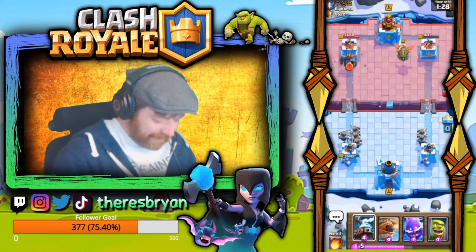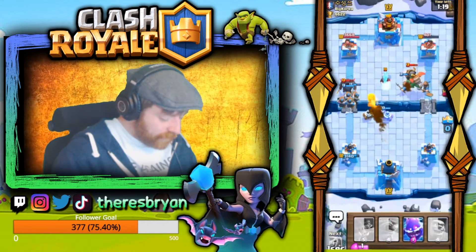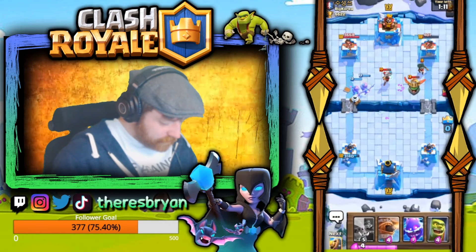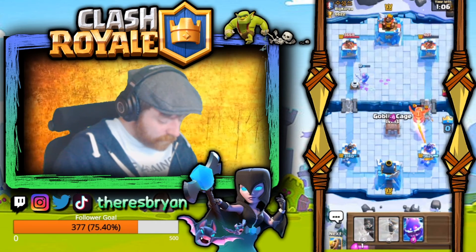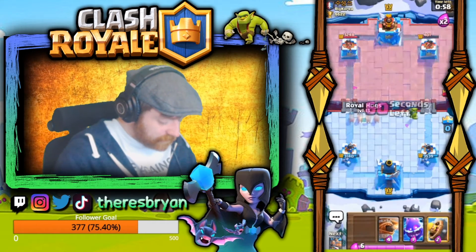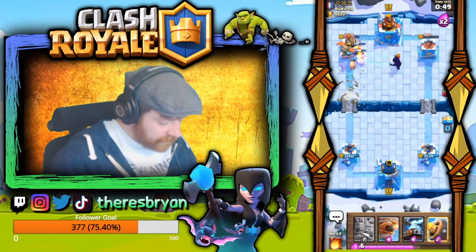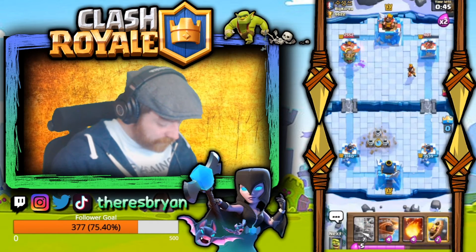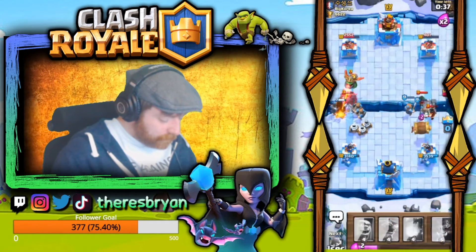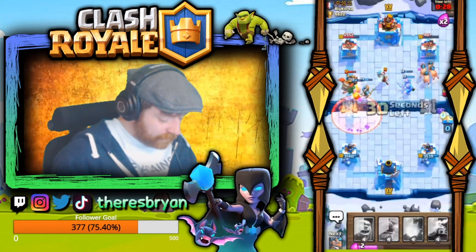Getting the Bandit down right on cue before it gets discharged — when you time them to perfection it's absolutely incredible. Royal Recruits going down the left lane. He starts again with the Inferno Dragon but we don't even need the Electro Spirit — it's useful but not the most important card in the deck, which is why you can switch it out. We Fireball to stop the Wizard getting a shot off. Royal Recruits pushing with a Goblin Barrel on top — just painful for him to watch. He cannot get through in the slightest.